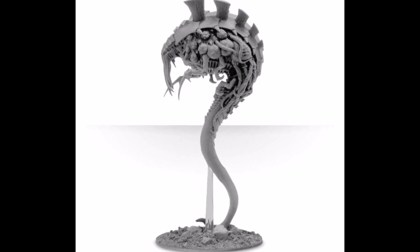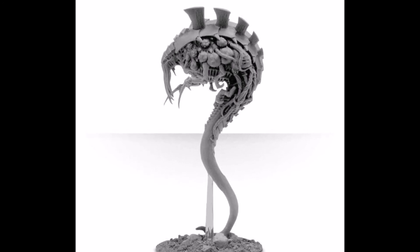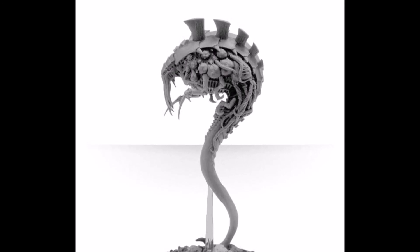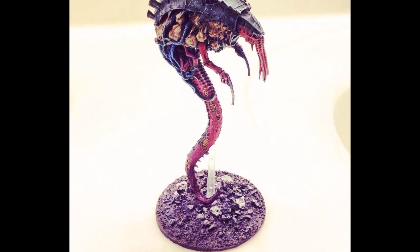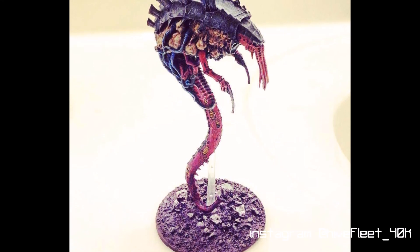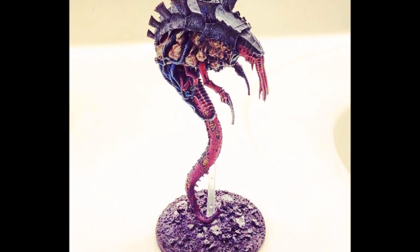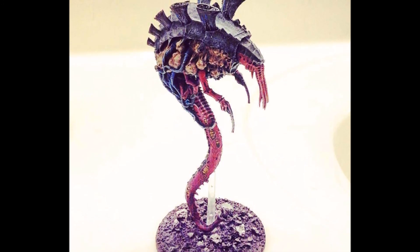Minus 1 to hit is always welcome, and is one of the more potent Tyranid aura abilities. Malanthropes were extremely common before the changes, and with the points increases, they will likely be less ubiquitous, but still common. If you encounter a Malanthrope or two, try to focus fire the things around it, and don't spend too much time trying to kill it. Unless you can charge it, it will be hard to destroy the model. Snipers have a hard time killing it with all those wounds — unless you're firing some really powerful marksmen at them, save those shots for surrounding units.